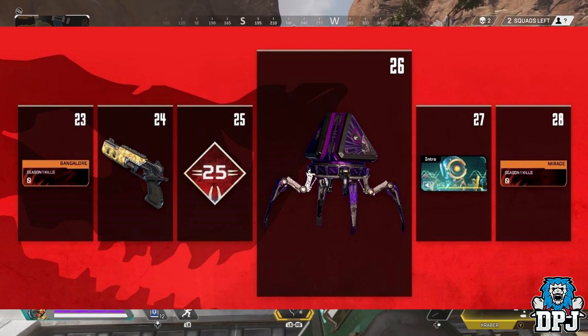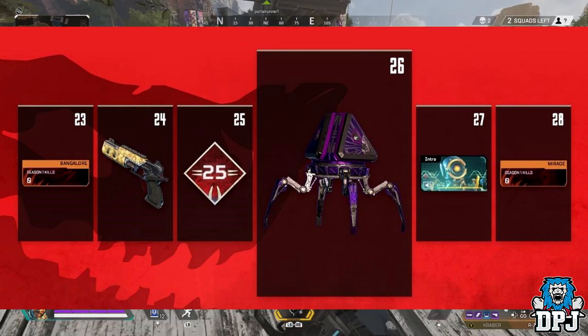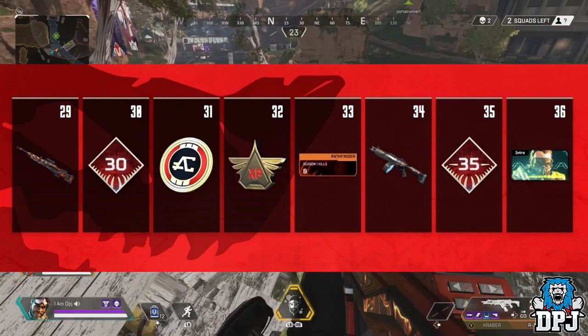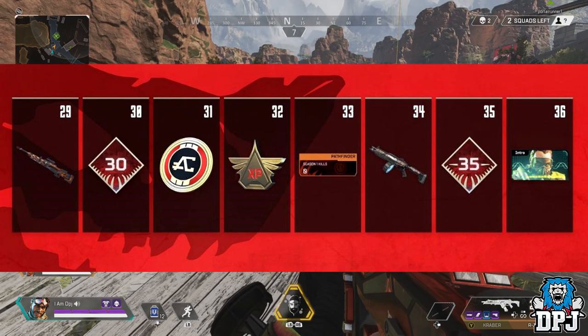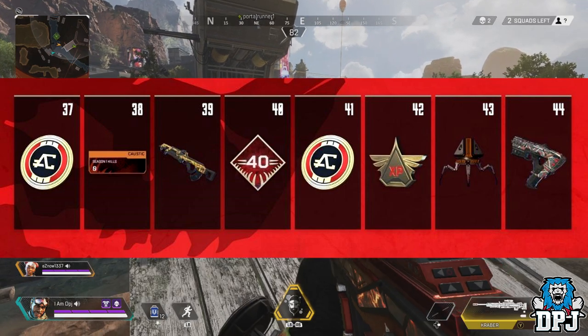Tiers 23 to 28 are on screen now, and we can see that level 26 is an epic Apex pack — so when you get to level 26, you're guaranteed at least one epic item, which is pretty cool. For levels 29 to 36, along the way there are a few skins, XP, Pathfinder stats, and Apex coins.